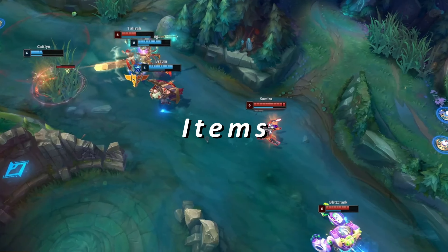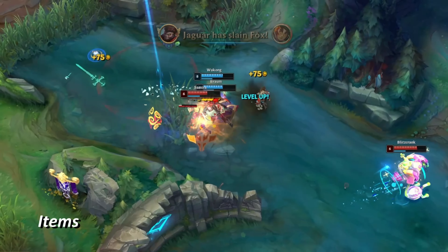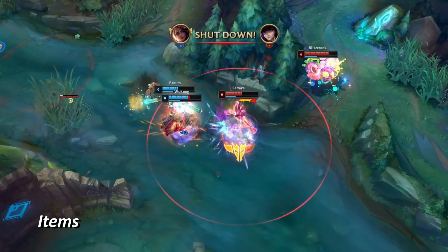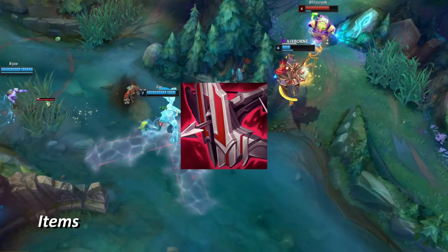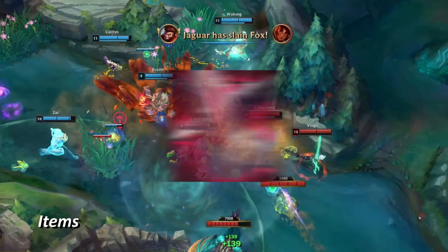Samira's rune setups and build paths both allow her to thrive in times of need, but also cause her to struggle and make her playstyle one-dimensional. This starts off with her one real mythic choice in most situations, which is Immortal Shieldbow. It's an amazing item because it essentially gives Samira a great start to a mid-game spike with damage, sustain, and survivability.